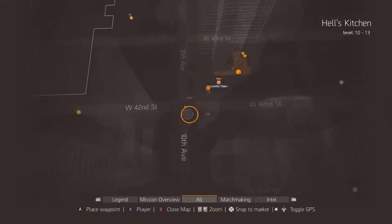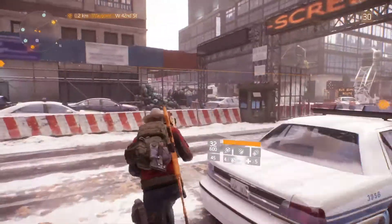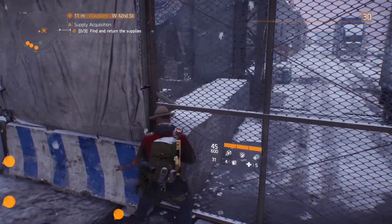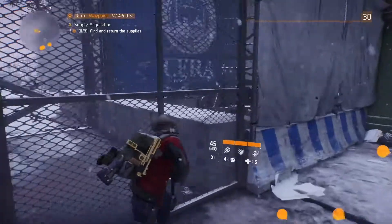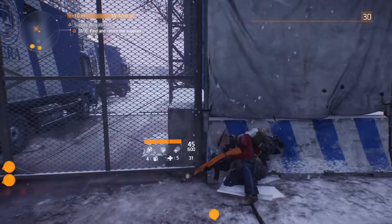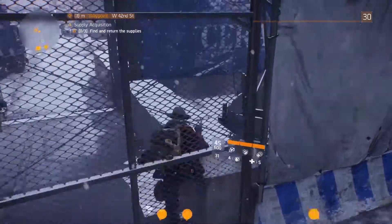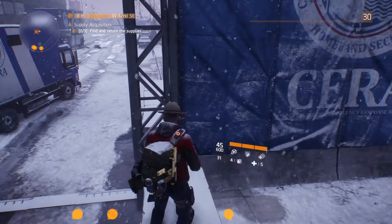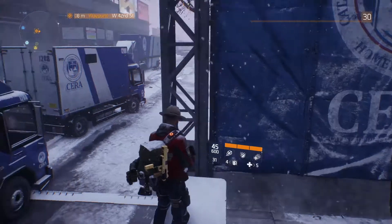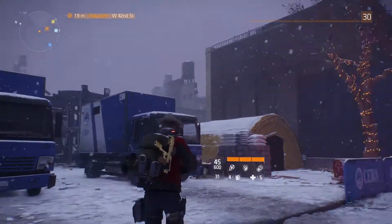You want to go all the way to the end here on 42nd Street. You're going to want to hit the gate on the right, go forward, and press B — which is the jump-over button on Xbox; not sure what it is on other platforms. Just run left and right on it and you should be able to jump over, and you are outside of the map in this special little area.